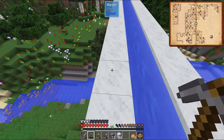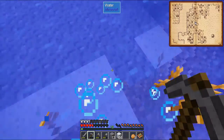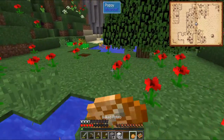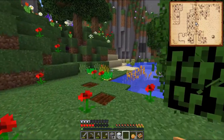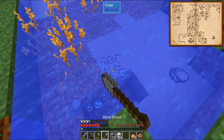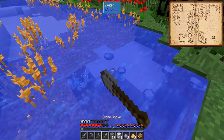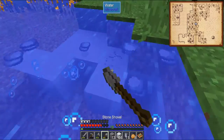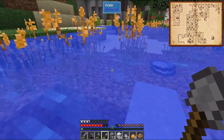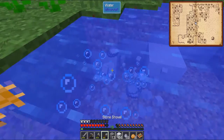Jump off at a safe point — and that was not that safe. What is this? That is not clay. We need to find clay. And that is clay, so it's a good thing that everything floats in this version of Minecraft, but it can be buggy at times. There's a lot of clay in here.